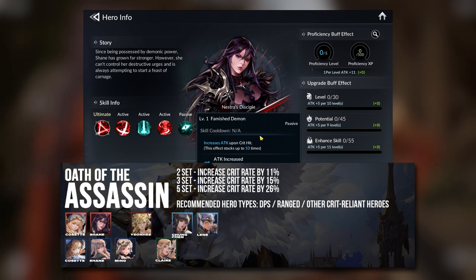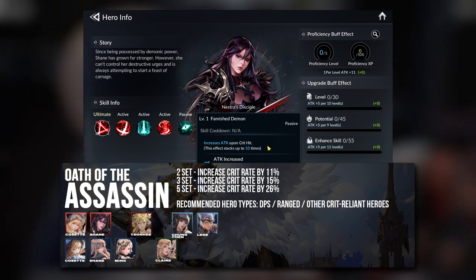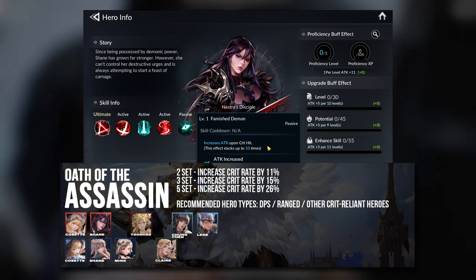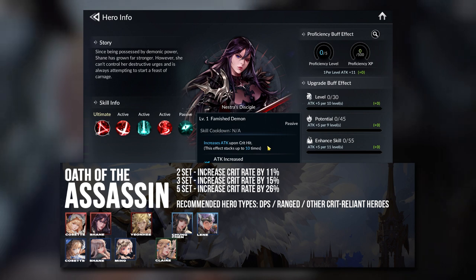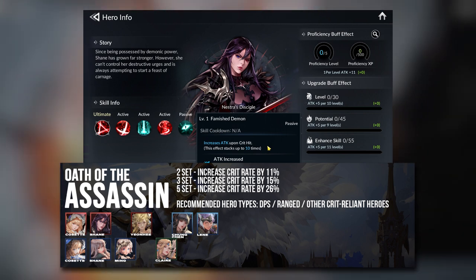This is because of a passive that every time a critical hit occurs, she will increase her Attack. And this is something you want — you want her critting so much that she stacks this Attack Buff on herself up to 10 times and then deals heavy damage on the enemy.